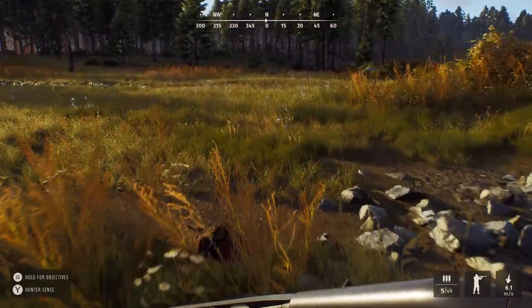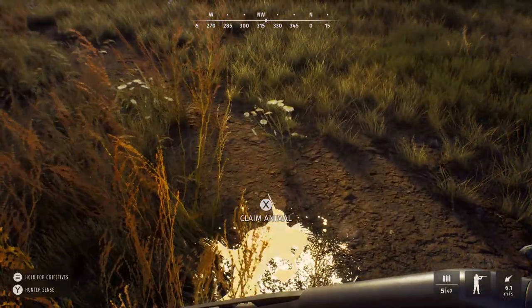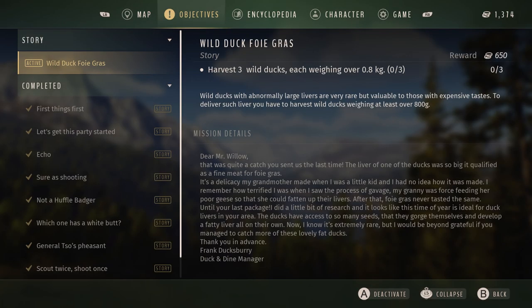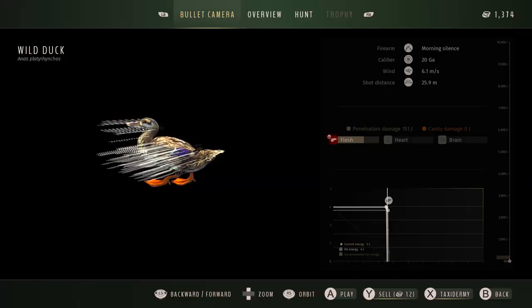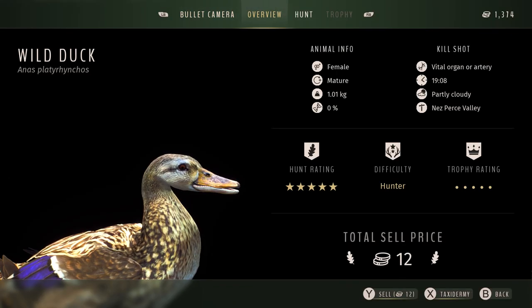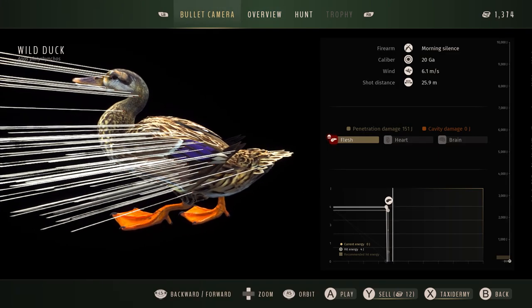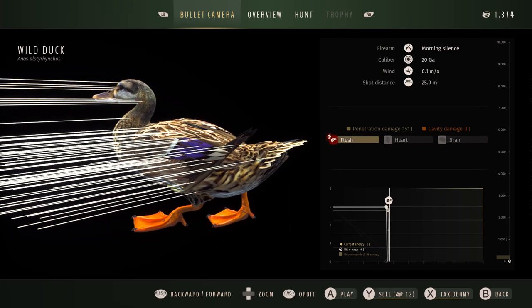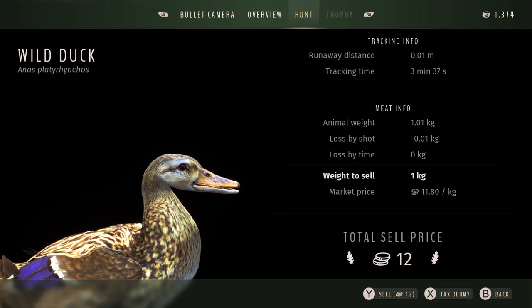Let's take a look — what's the size? The objectives say 0.8 kilograms. So it was an older female. As long as it's an older duck it'll weigh enough. That's quite the slam of 20-gauge birdshot. And you don't get much money for these guys. Let's sell that.